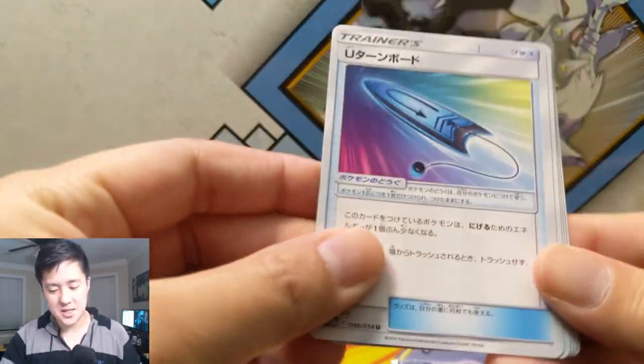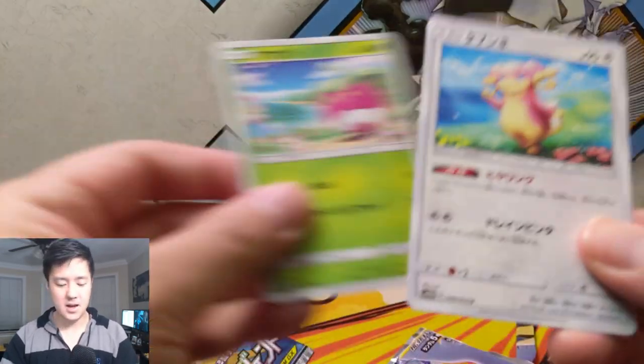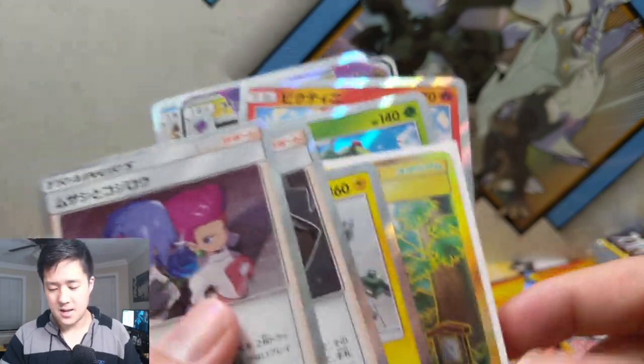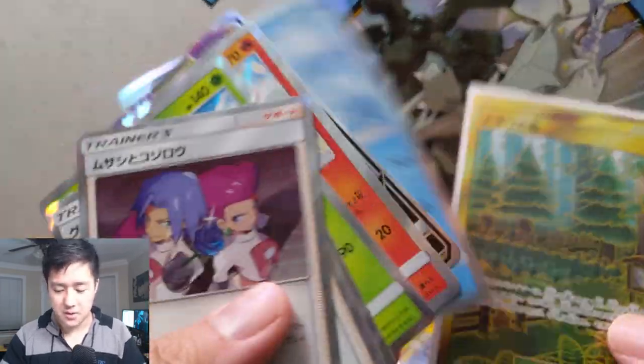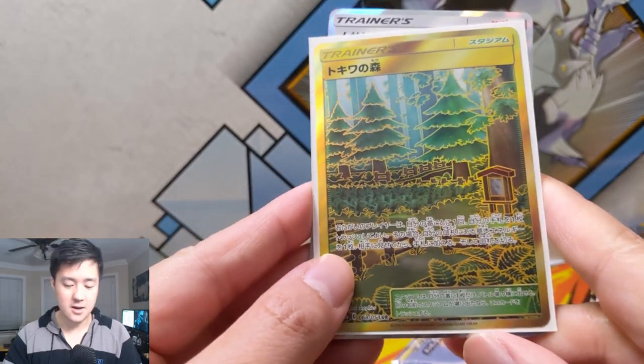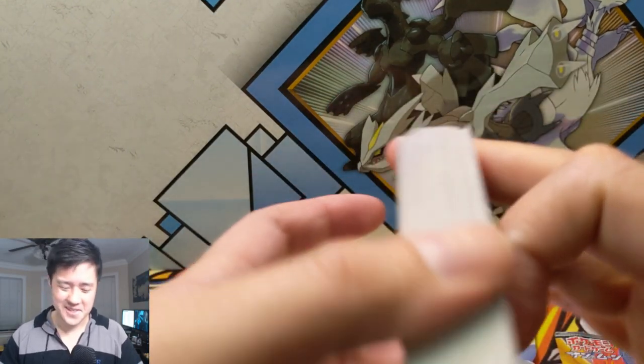We have a Noctowl, Poipole, Bounsweet, and Audino. So we didn't get a secret rare — no full arts either, which is kind of disappointing. But we did have this really cool Viridian Forest. I do like how they did the art for that, so I'm really happy with that opening.